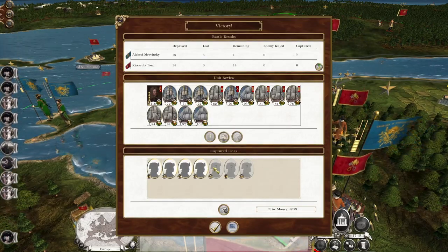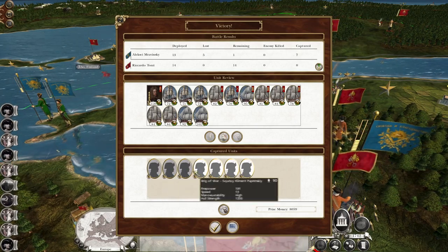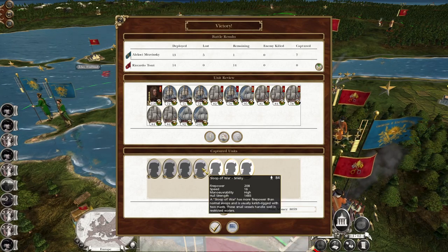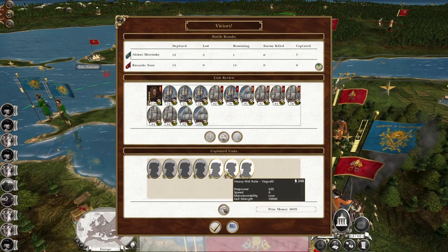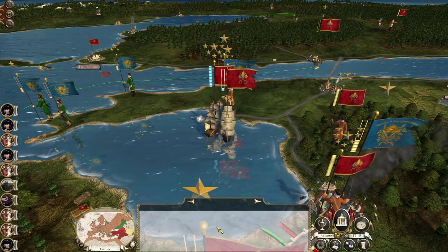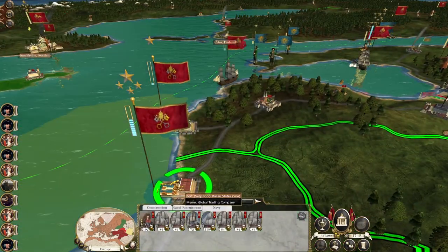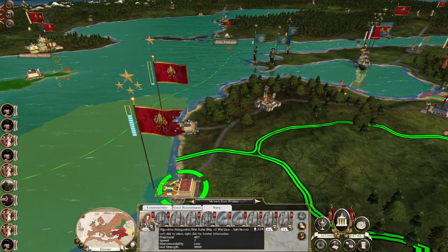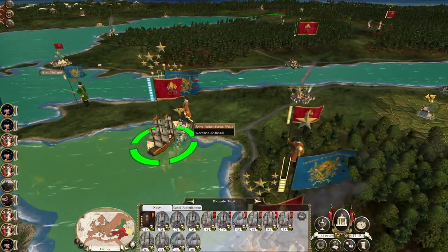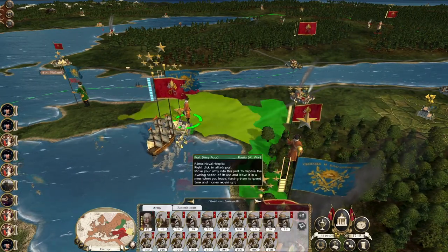There we go — didn't lose any ships. Let's see what we got: fourth rate — don't want; fifth rate — don't want; brig — don't want; sloop of war — smiley. We'll have the third, the heavy first, and not the Rosé. You men make for port — you can join this fleet and rebuild your strength. You're not capable of chasing them down. That last one retreated back into port.